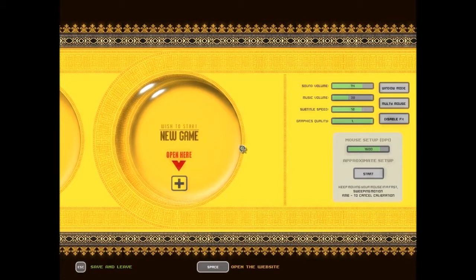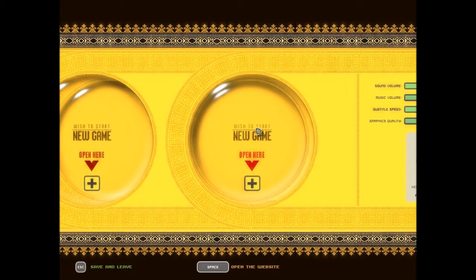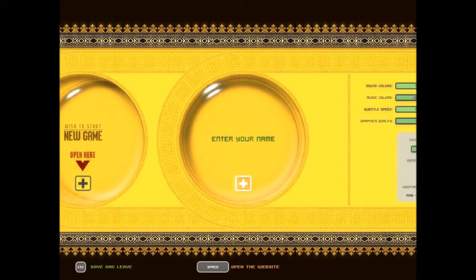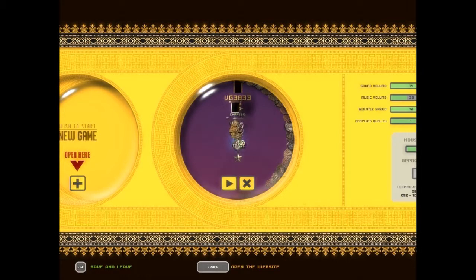Hello guys! Another part of the Humble Indie Bundle. I think there's three of them and I put in five dollars and 64 cents so I could get the third one and the second. I will start a new game, enter my name - I'll just go VG333 - and then press it.